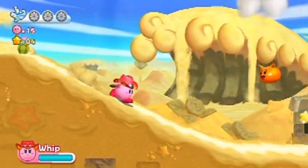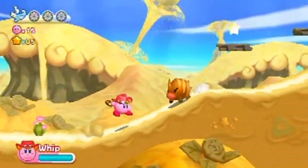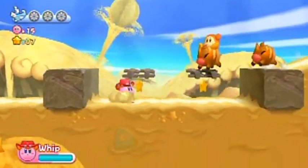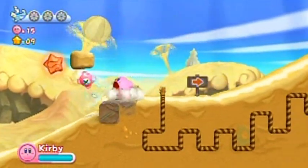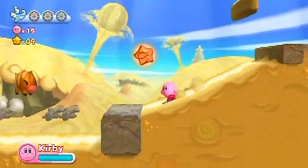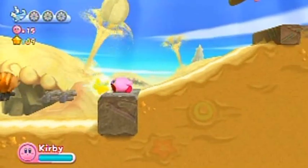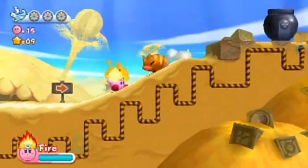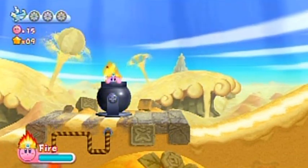I don't know why there's a hot dog inside these ruins, but maybe the Scarfies were hiding their food. That's the fire power-up. You can see this fuse here — you can light it with the fire power-up just like so, get into the cannon and press down to load yourself in there, or just bob your head up and down, and you'll be transported to another area.